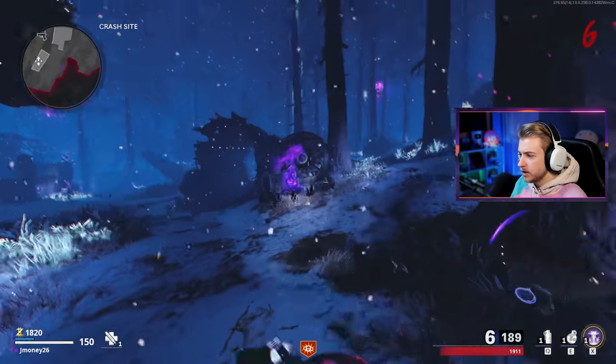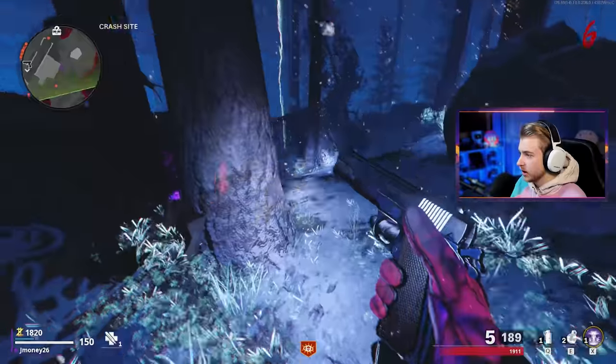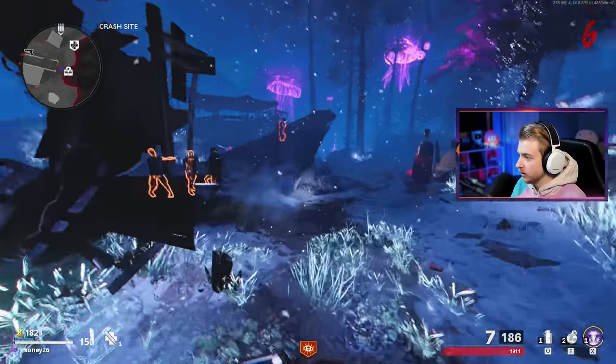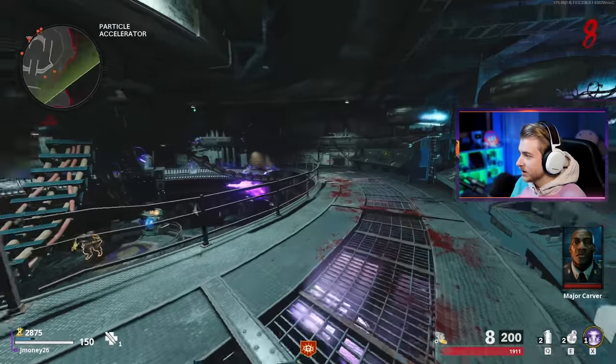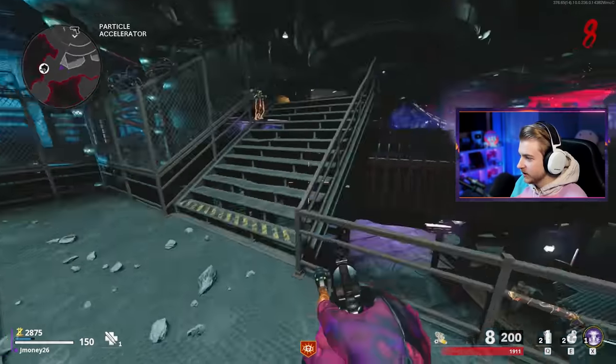Can you get wonder weapons out of these? I think I've seen a ray gun drop from one of these, so it is possible. If we could get a ray gun it would be really easy to get to round 69, but I don't see that happening. I'm gonna go ahead and put shatter blast on this thing just to start — we're gonna need it. Oh, I forgot about megatons. We're gonna take them out with a 1911!